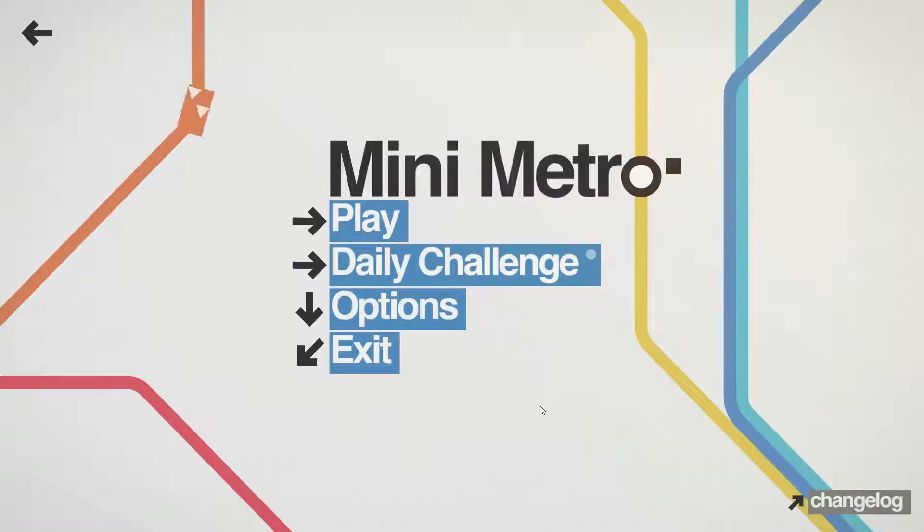Mini Metro is kind of a train simulator game, or tram or trolley. The idea is that you build pathways between train stops that have different shapes — triangles, squares, circles — and you pick them up and deliver them to their appropriate location. So a triangle will only get off at a triangle stop; they could show up at a circle stop but they want to be taken to a triangle stop. There are multiple shapes and that nature.